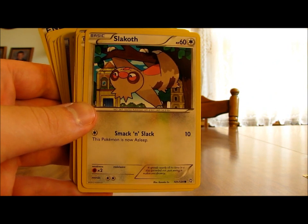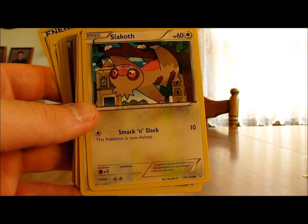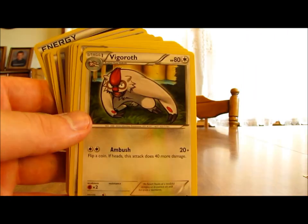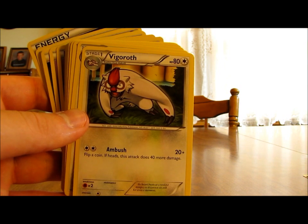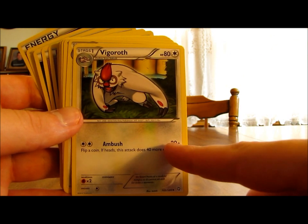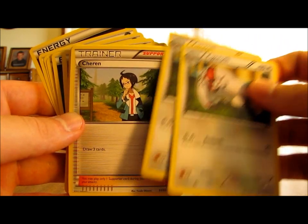Now there's a 2-2 line of Slakoth and Vigoroth. Slakoth has 60 HP and one move called Smack and Slack, which does only 10 damage and puts this Pokemon asleep — not the best move. Vigoroth is a Stage 1 with 80 HP and one move called Ambush, which does 20 damage. If you flip Heads, the move does 60 damage total instead. I probably wouldn't use either of these unless I also had Slaking in the deck.